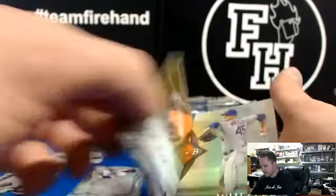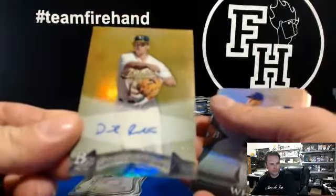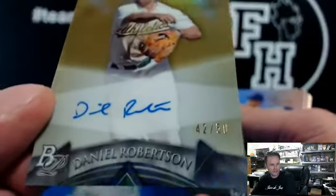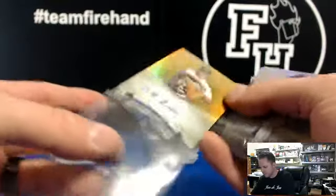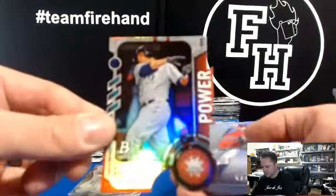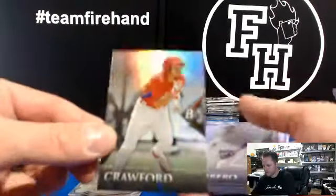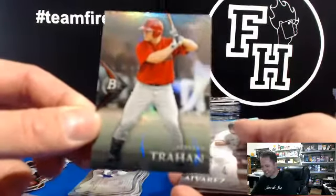First autograph — Daniel Robertson, gold, 42 out of 50. We've got a gold refractor, Oakland Athletics. Savage Utes got A's and Pirates combo. Power DJ Peterson for the Mariners. JP Crawford Chrome for the Phillies. Die-cut Oscar Tavares.